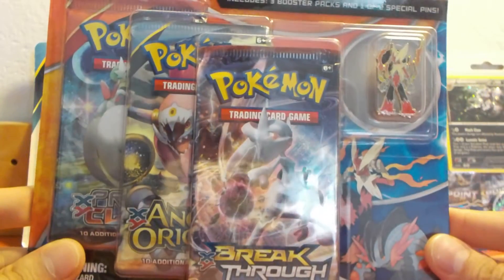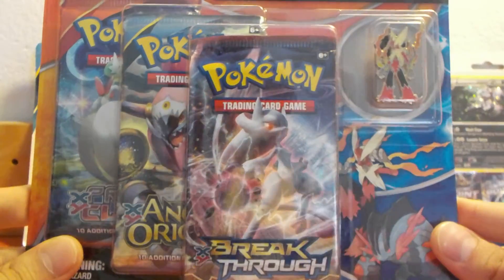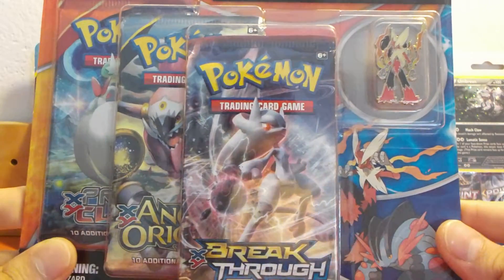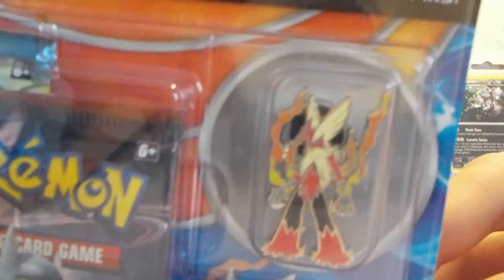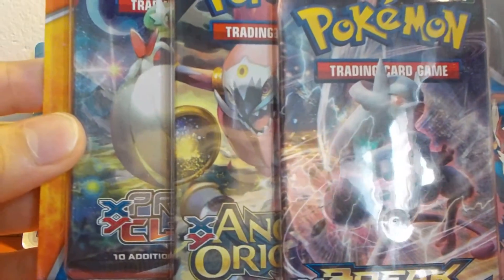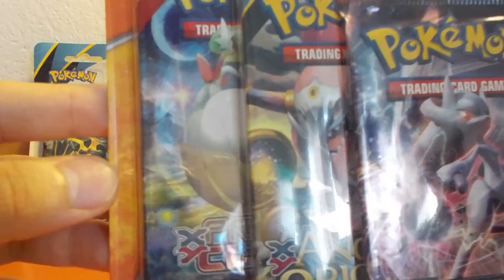Hello guys, this is the Mighty Gecko and today I'm going to be opening a Mega Blaziken blister pack. This blister pack features a Mega Blaziken pin, a Breakthrough booster pack, an Ancient Origins booster pack, and a Primal Clash booster pack.